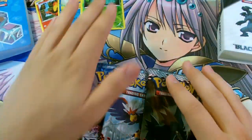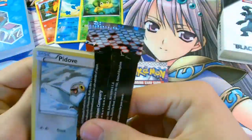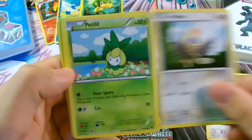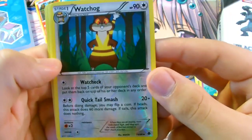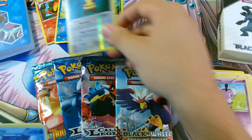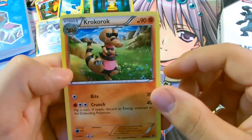Alright, let's pop these open. Starting with the Black and White Emerging Powers booster pack. We have Pidove, Rufflet, Petilil, Minccino, Gothita, a Reverse Foil Watchog, and then a Rare Beartic. We have Gothitelle, Zorua, and Krokorok.